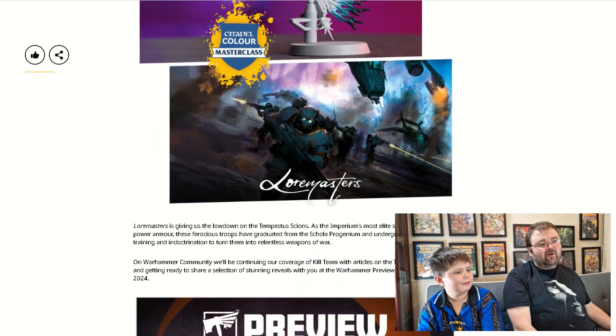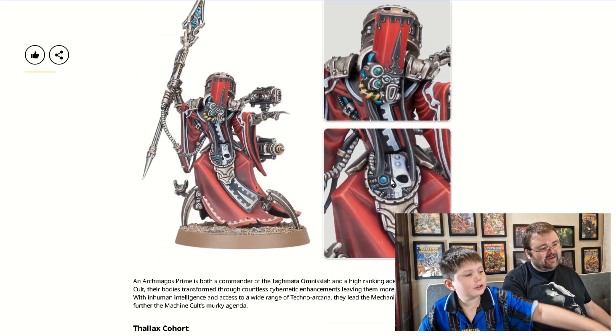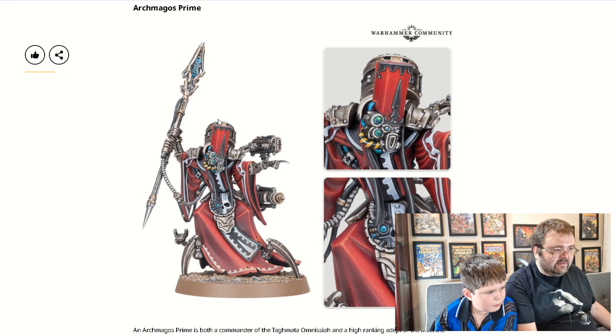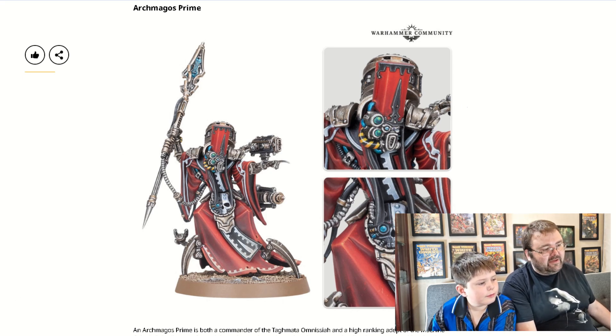Out of everything we've looked at today, my favourite is probably the Blood Angels Chaplain — I think it's a great model. But if not that, then the Arch Magos Prime for the Horus Heresy Ad Mech, even if he does look like King Julian from Madagascar with that tall hat. We covered two weeks of releases in one go, which was good. Don't forget to like and subscribe!